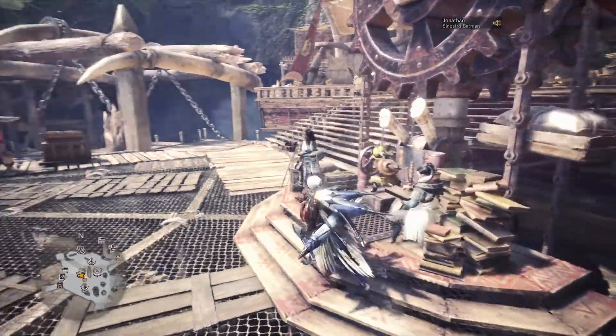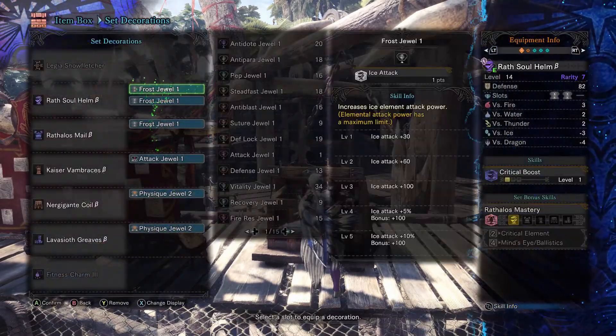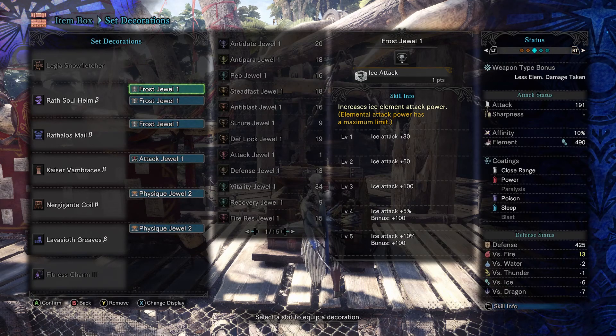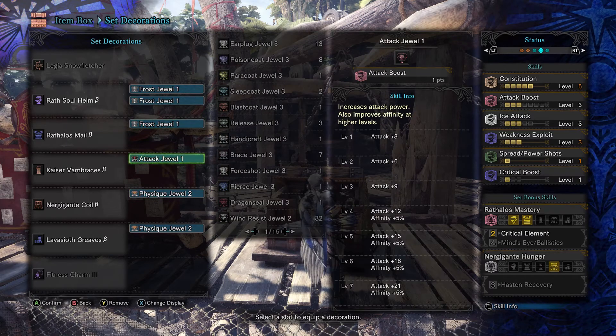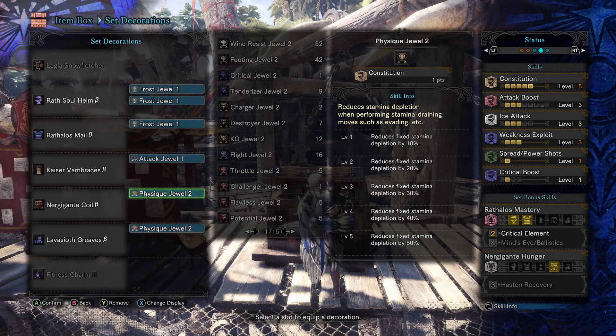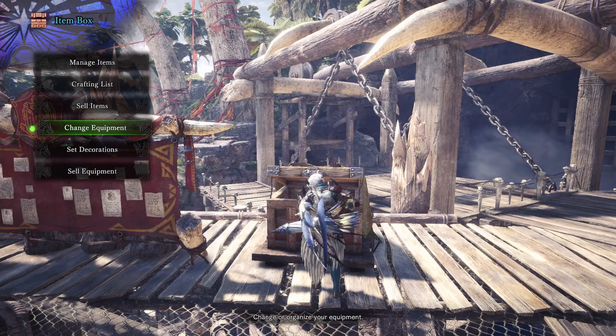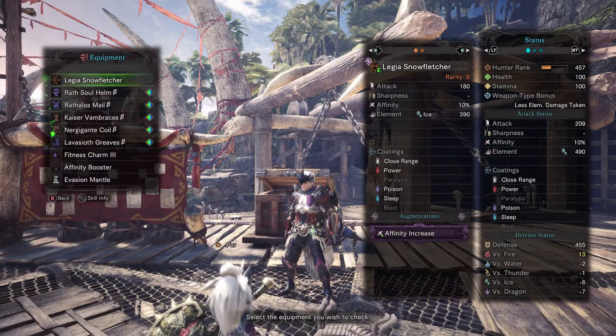Let me show you the build I'm running. We're going to try and get him under three minutes. We're running three frost jewels, one attack jewel, and two physique jewels. These three are actually fillers — the one attack jewel is something everybody can have from finishing the game. The two physiques are fillers; you could actually use dash juice with three constitution jewels instead of five physique.